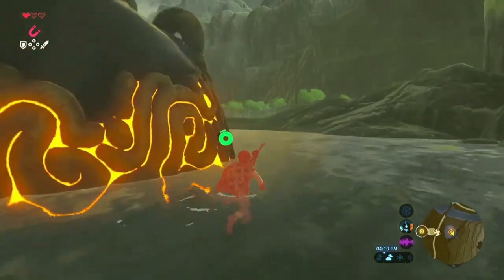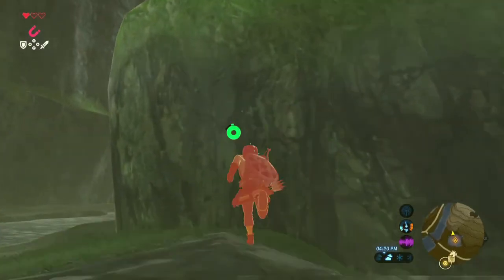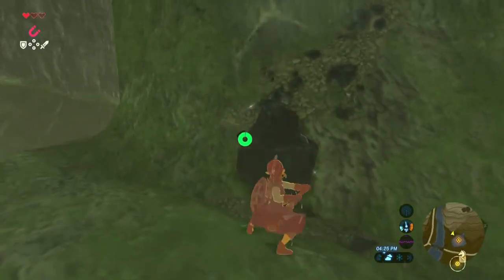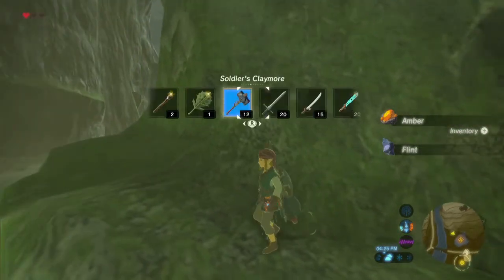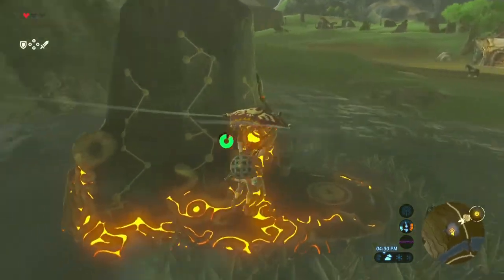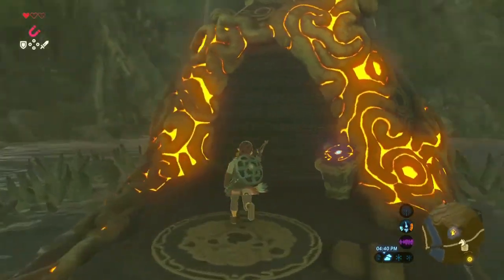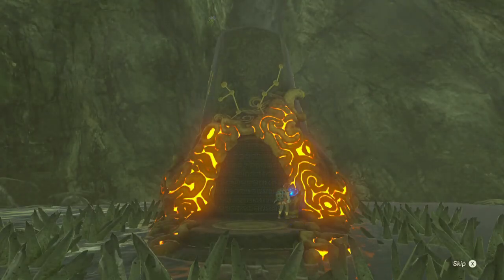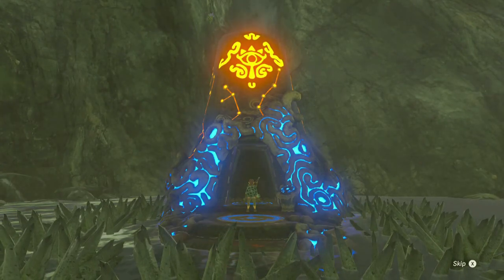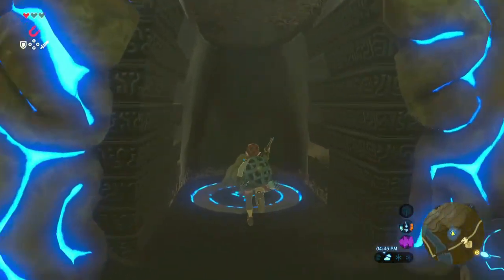It sucks how you run slower in water, but that's pretty much how it works in real life too, so gotta understand the physics. As you can see I have a bunch of vicious sickles. I think we can make it from right here - look at that! Wow, I can't believe I didn't figure that out way earlier in the game. Even when I came here to the stable, that should have been the easiest thing. Anyways, we've completed our little quest of getting rupees and our wood.